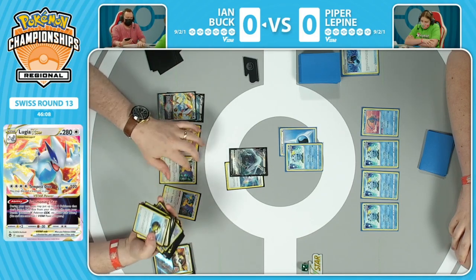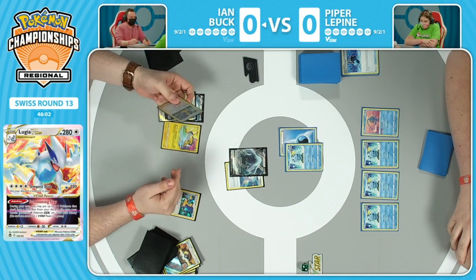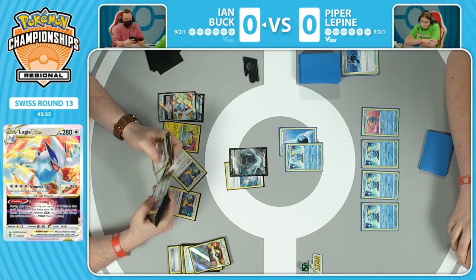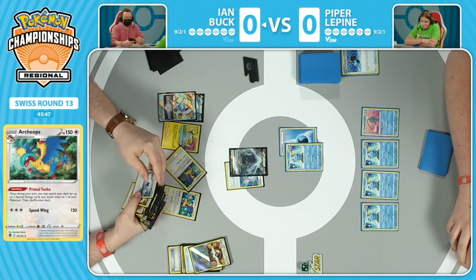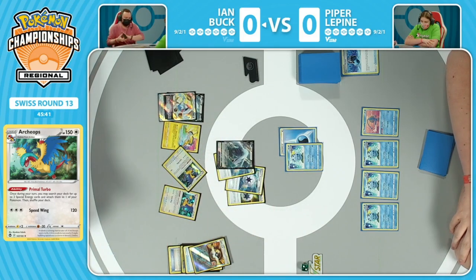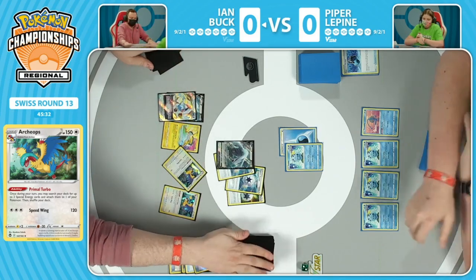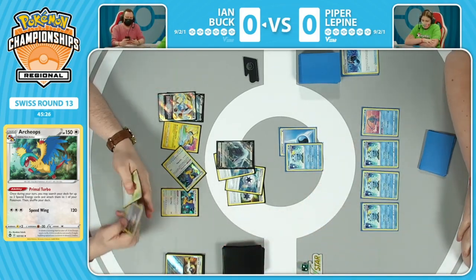Those are some hot chickens on the field. That is what we're looking for here. In fact, one just flew the coop and it's on the ground. Archeops popped out of the discard pile off of that V-Star power that has now been used by Ian Buck. We're jumping straight into the deck for that Primal Turbo - this is what is going to be accelerating the energy onto the Pokemon on Ian Buck's side, two here onto that Lugia V. It's special energy but you have to attach to one Pokemon in particular per Primal Turbo. Can you tell that Ian Buck is primarily a player that works with Michael Primalant? Because this is a flawless opener here. Knows exactly how to play the matchup.